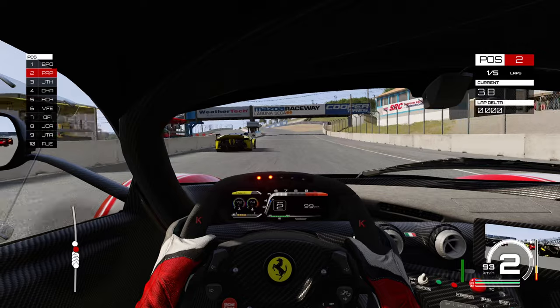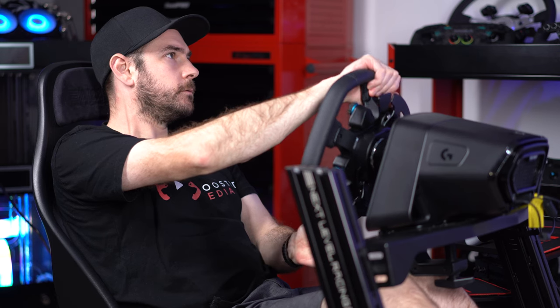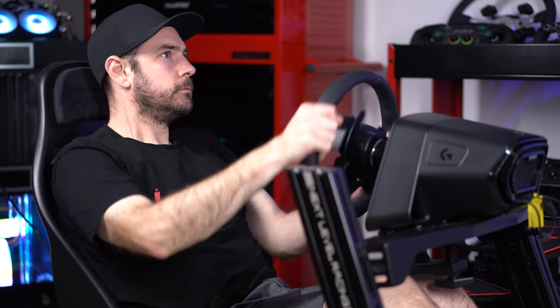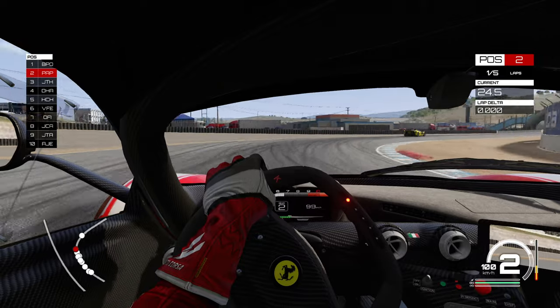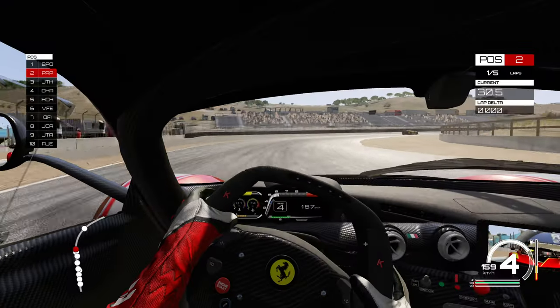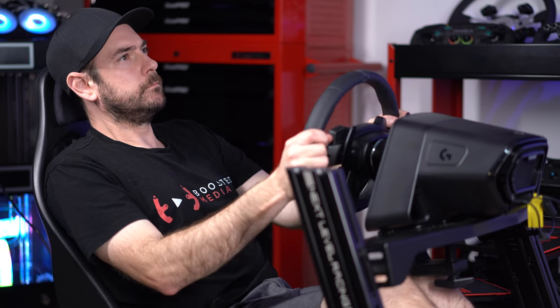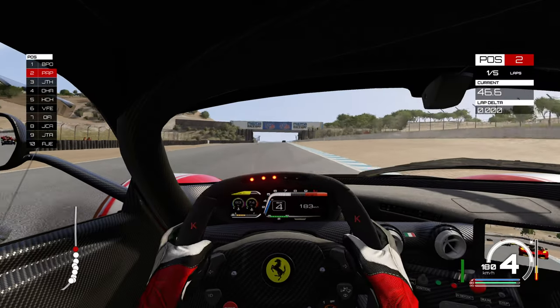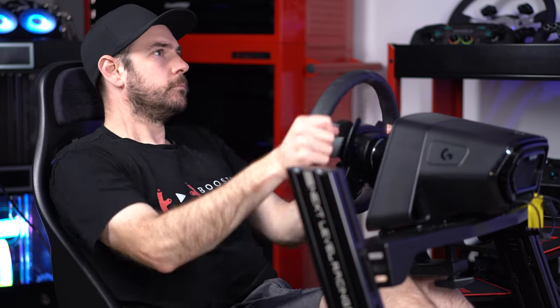Force feedback quality on non-True Force titles is about on par with what you'd get from a CSL DD or GT DD Pro. We're dealing with 11 Nm here as opposed to the 5 Nm or 8 Nm you get with the Boost Pack on the Fanatec CSL DD or GT DD Pro. The DD1 and DD2 are both Xbox compatible, and the PlayStation Podium Pack — which is effectively a DD1 — is also PlayStation compatible. But none of them have True Force, and that's really where the big difference lies. So it's not so much about force feedback strength, it's about the fidelity and detail you get through the wheel when driving. In the titles where True Force isn't supported, I didn't find the added strength over the CSL DD or GT DD Pro particularly useful, as the feedback generally feels a lot more robotic than on PC.